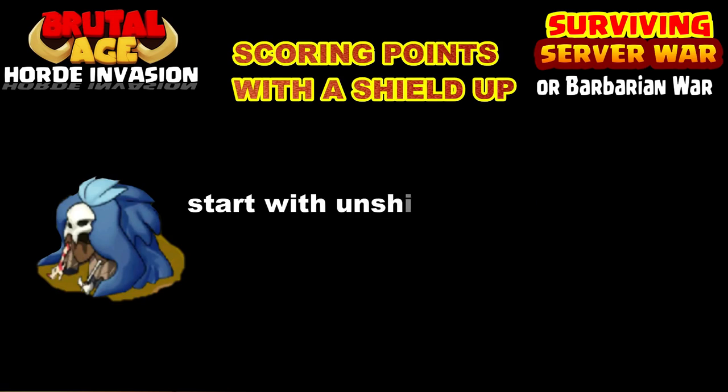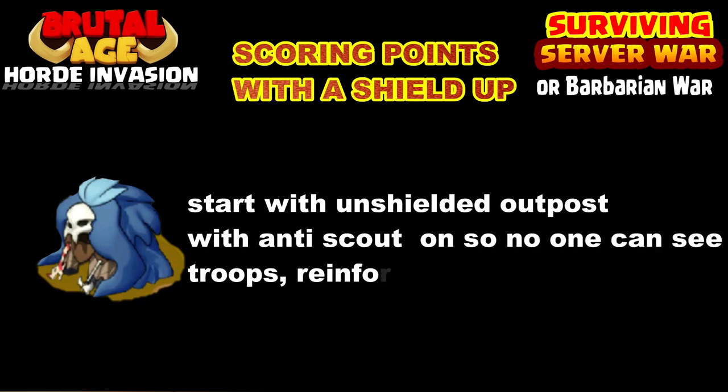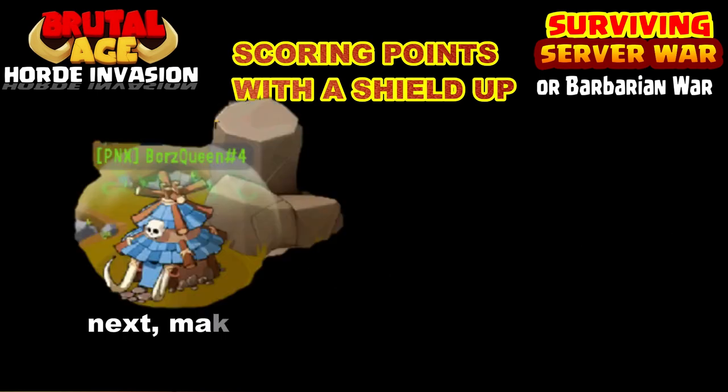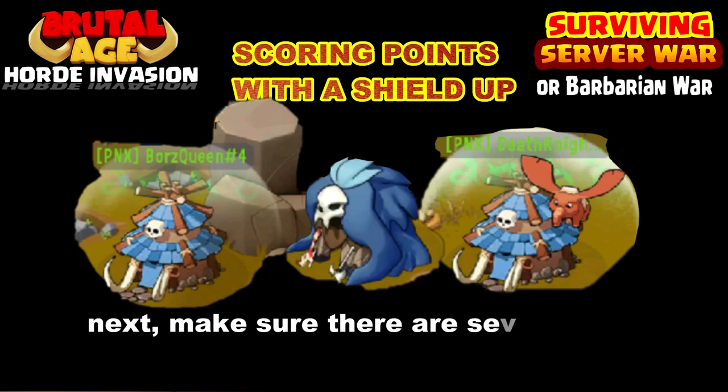So let's break into scoring points with a shield up. You'll start off with an unshielded outpost. You have to have anti-scout on — that way no one can see your troops or your reinforcements. It's very important to have anti-scout on if you're going to be the one without the shield. In this situation you may be the one with the shield next to the unshielded one, so depending on what player you are, you might be the one without the shield.